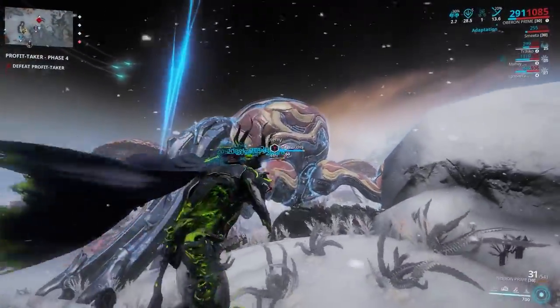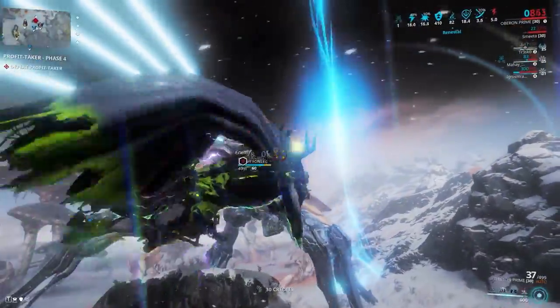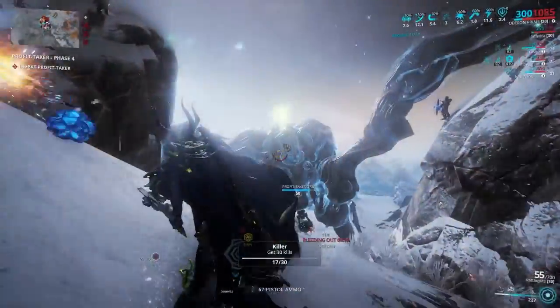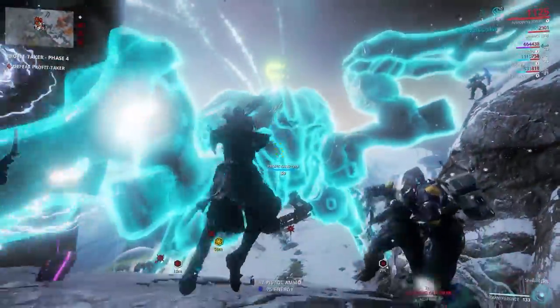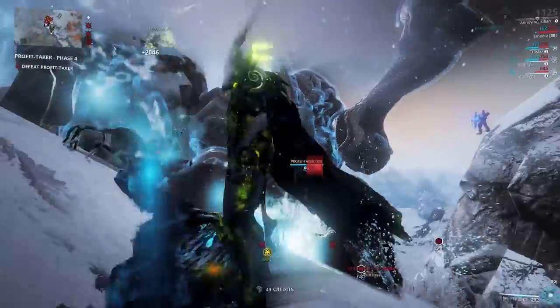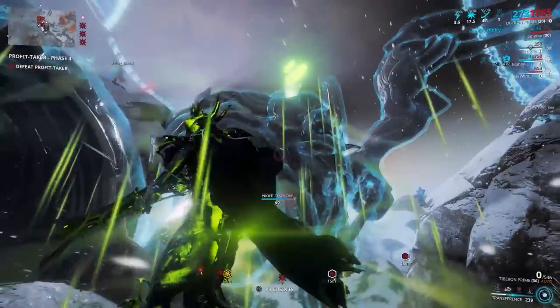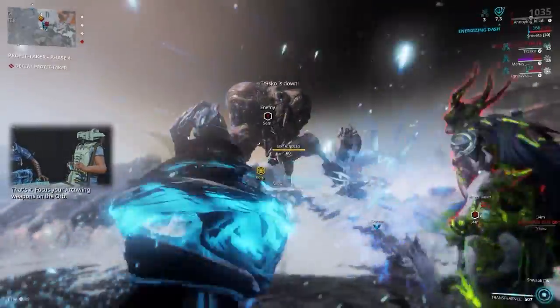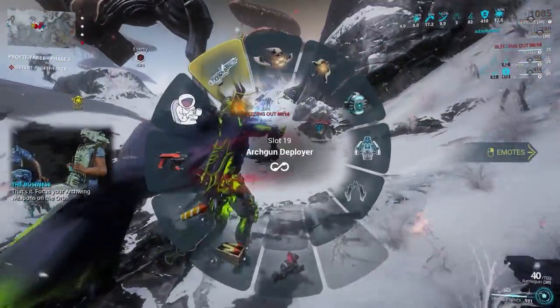When you get to the Profit Taker you can only do the damage type or element that is shown over its head. This can also be changed by shooting it with your operator's amp. After you have taken down its shield, equip your arc gun and shoot the legs, and after that the torso.